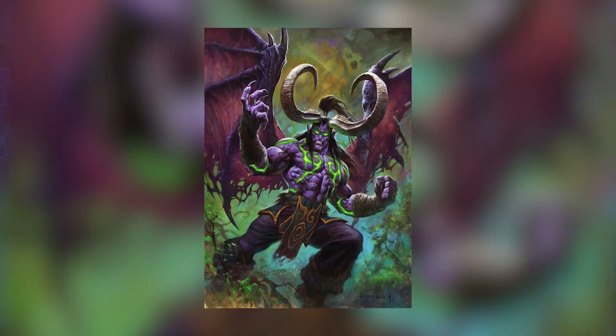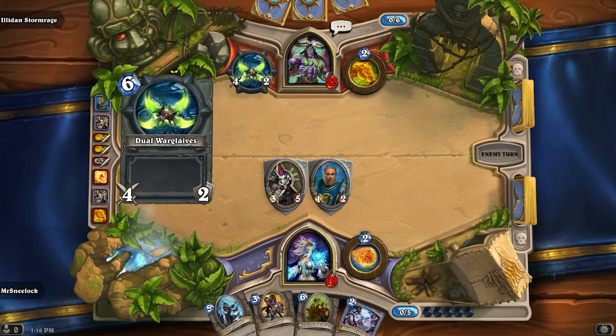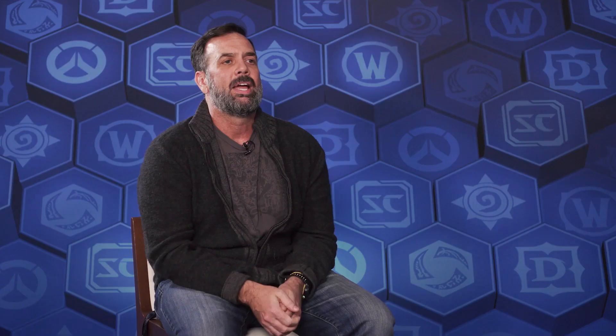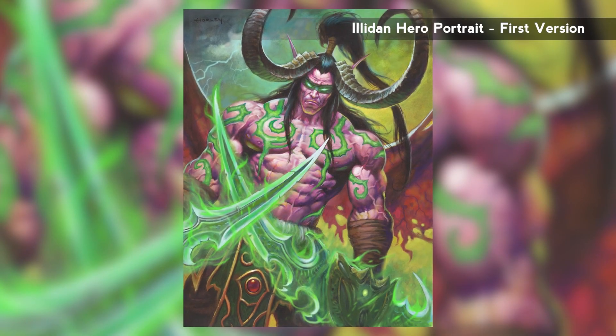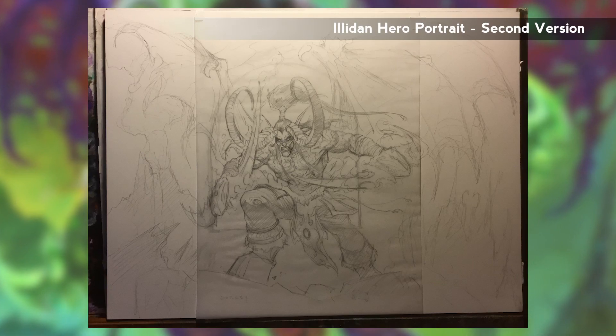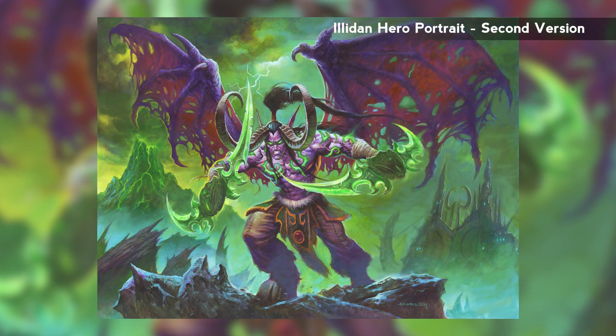The new class also meant commissioning a new hero portrait, so the team got in touch with Alex Hawley, the artist responsible for Illidan's existing art in the game and tutorial. Alex had done a great job with Illidan in the tutorial — he's kind of growling and very aggressive. At first they played with going more stoic, just standing there staring you down. They went far with that direction but pulled back, feeling it wasn't hitting where they wanted. So they worked with Alex on something more aggressive, with more angles and dynamic energy, and ended up doing a second piece before getting it right.